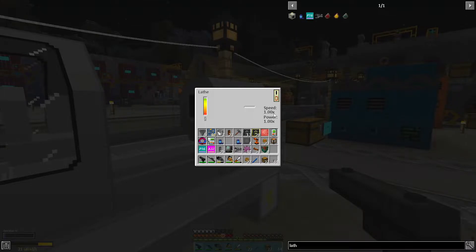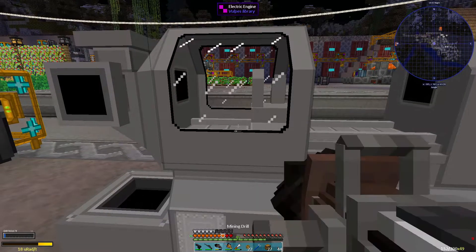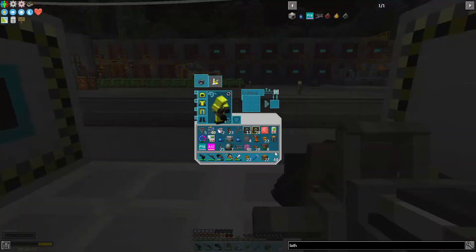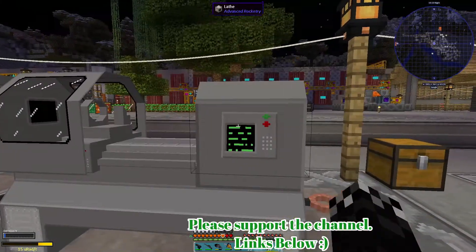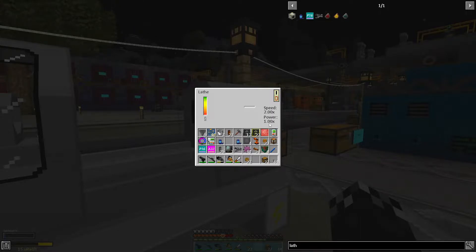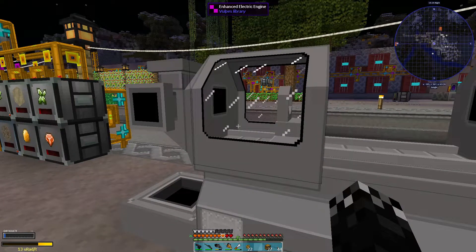The motor — or the engine, I should say. If I pick that guy up and put the electric engine in a crafting table with a core 2, we get the advanced. Put it with the core 3, we get the enhanced. So this guy can go here and we reform it. If I look in here now: speed of 2 and a power of 1. Kind of a better speed for the actual thing itself.